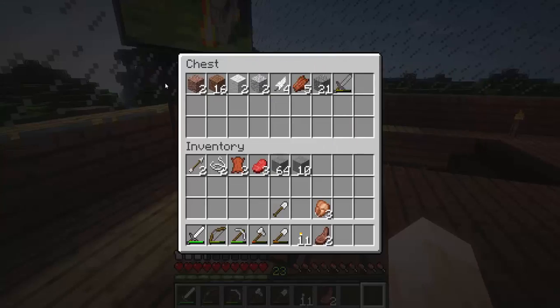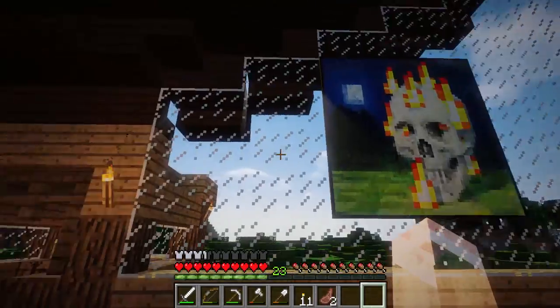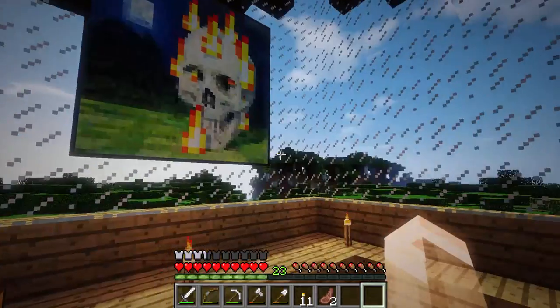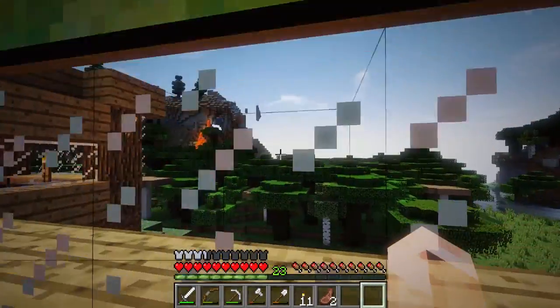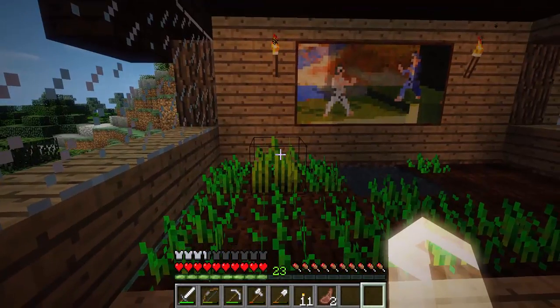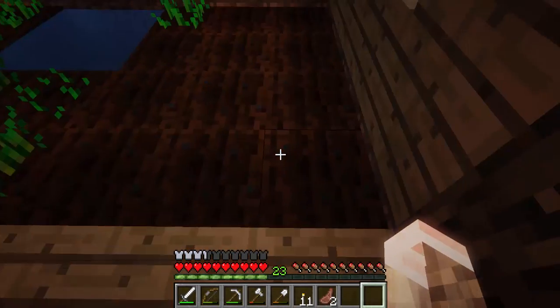Upstairs over here it's just a bunch of crap that I wanted to put in here because I didn't want it in that chest, but it ended up being the same thing anyway. Over here is a giant window I wanted to put into the house - gotta put a painting there because why not. It overviews pretty much all the dark oak forest and the other areas.